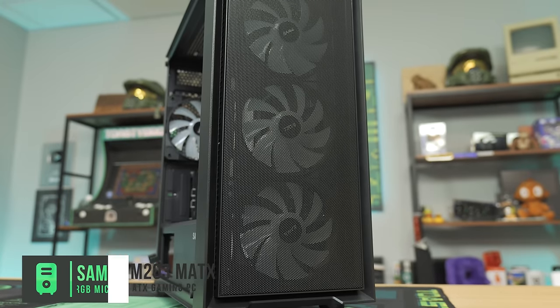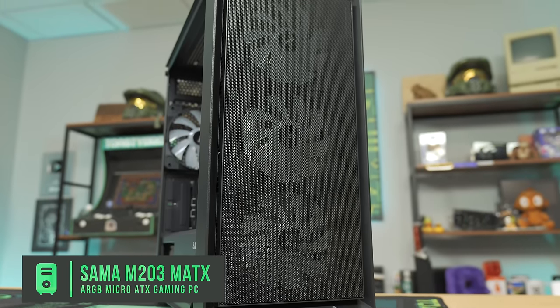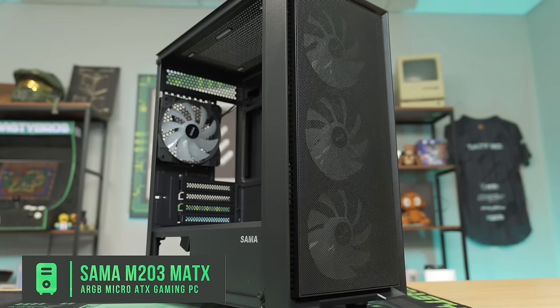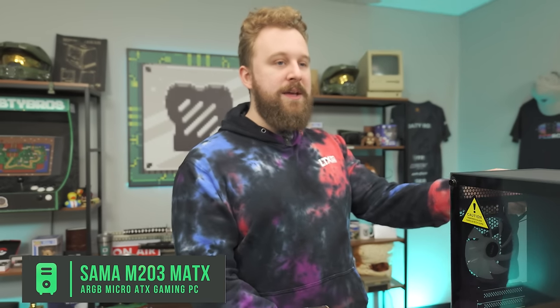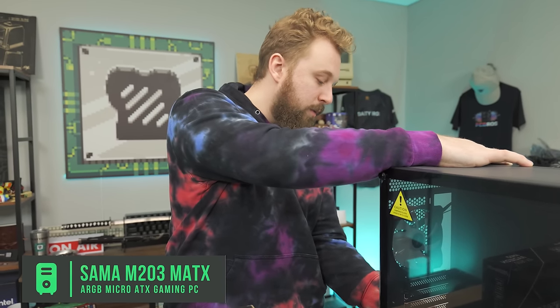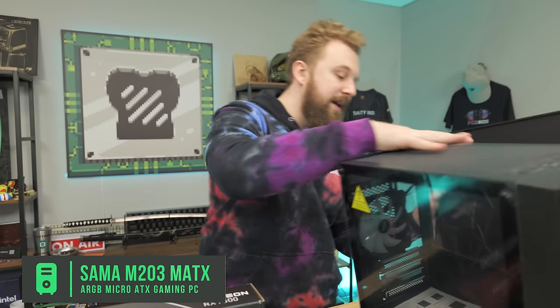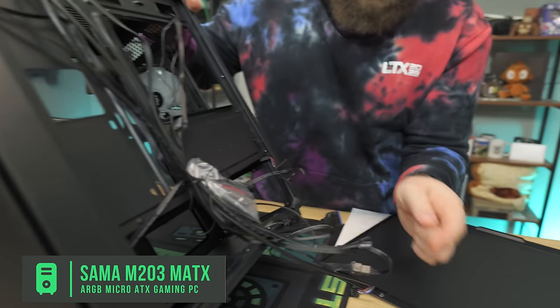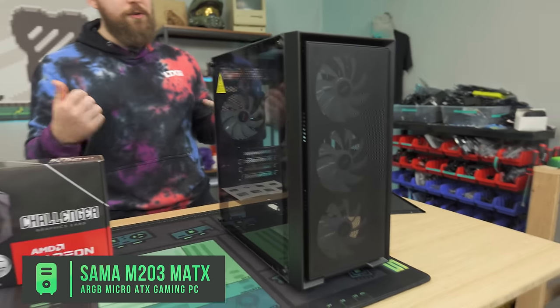For the case, we have a new one from Sama — the M203. It comes with three ARGB fans up front and one in the back. We did verify ARGB support, so we're good to go. It'll be really easy to sync up the fans and the cooler. The tempered glass side panel looks really nice and it's going to be great for a $750 build.